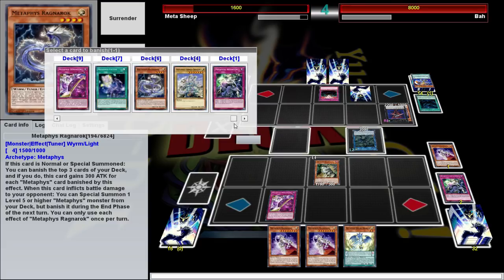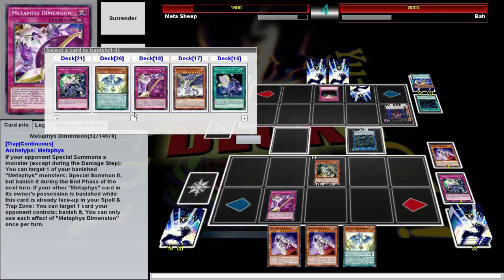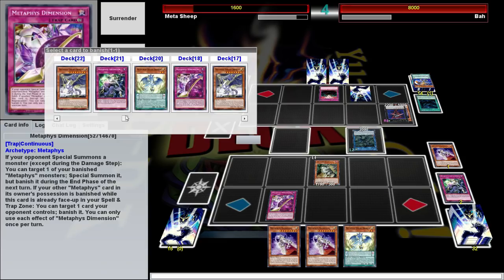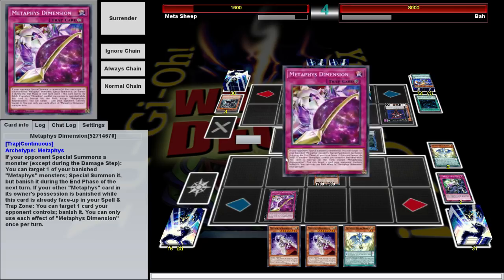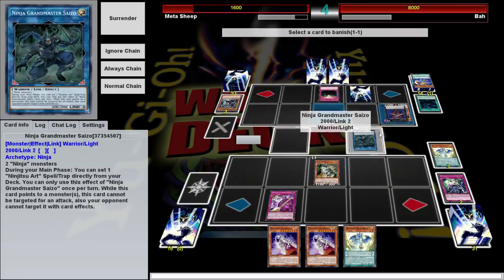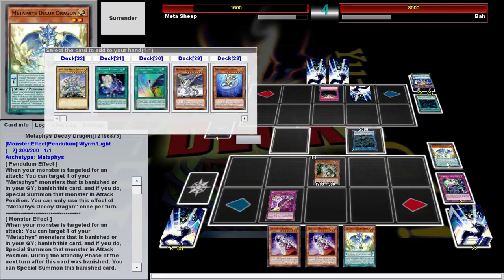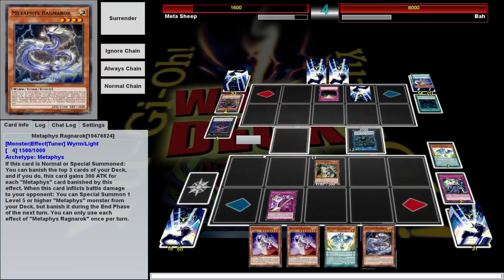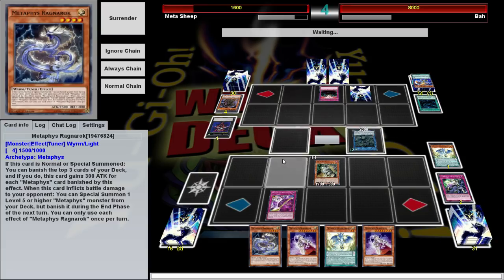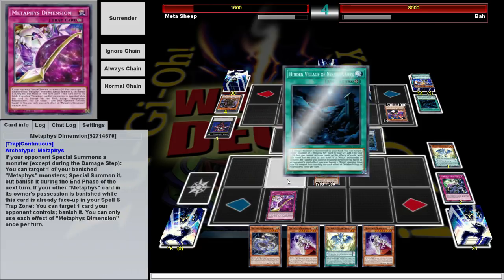What do I want to banish again? I think I'm going to go for this now, just in case I survive this turn. When a Metaphys is banished, you can banish one card your opponent controls. I guess I can't target this one, but I can banish this. And then this is going to let me search, and I'm going to get my other level four summoned so I can summon something next turn. I messed up a little bit, but I'm still fine — assuming he special summons a monster.